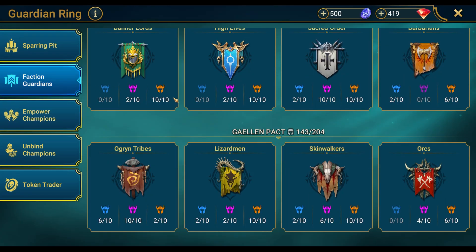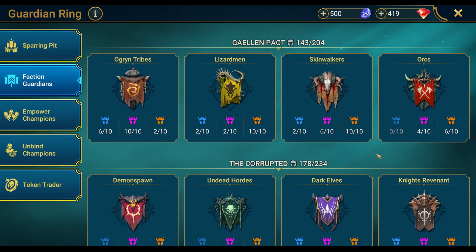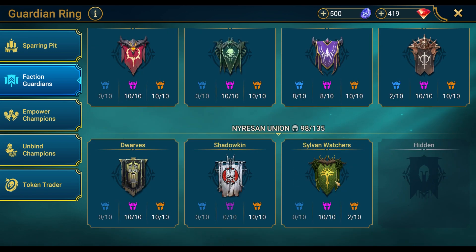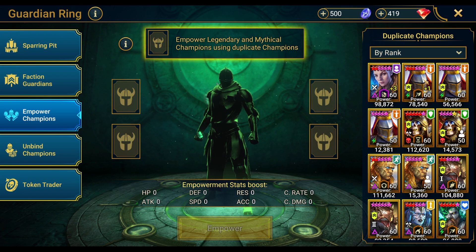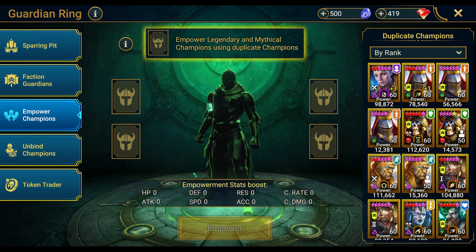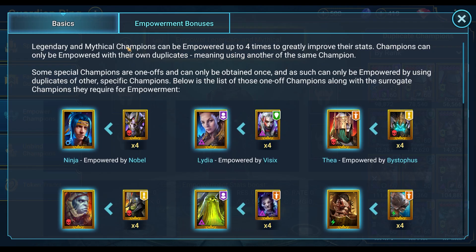Let's check the faction guardians — we got 10/10 on a lot of them: Barbarians, Orcs, Ogren Tribes, and I believe Sivil Watchers is the only one that needs more champions. For the most part we're 10/10 for the rest. All the champions you see here that don't have the yellow indicator can definitely be empowered. Like my Septimus — I've got two Septimuses at level 60. We're not taking one 60 and putting it into the other, so they can stay in the faction guardians. We have one leftover that we can put in for the plus two.